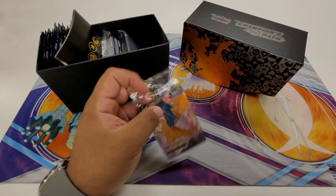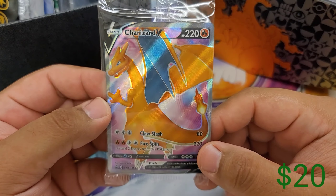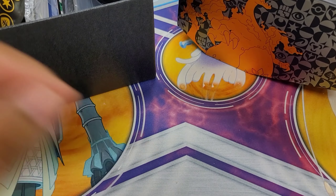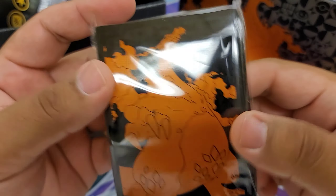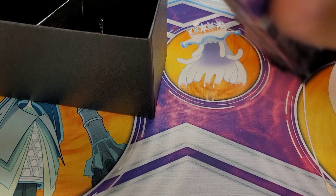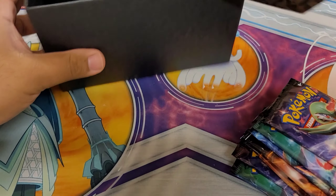I tried looking for it everywhere and it's not available. There's your Charizard promo that comes with the elite trainer box. Here are the Charizard sleeves that come with the elite trainer box. Nobody wants to see all of this other stuff, and here is your code card that comes with the elite trainer box. Now let's open up the 10 Champions Path packs.